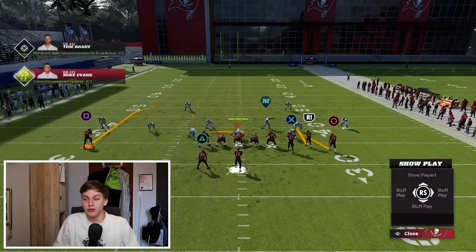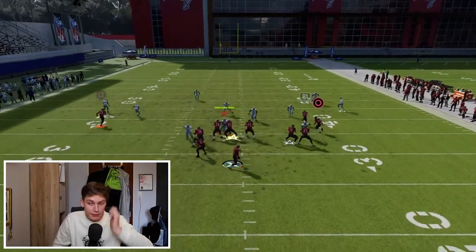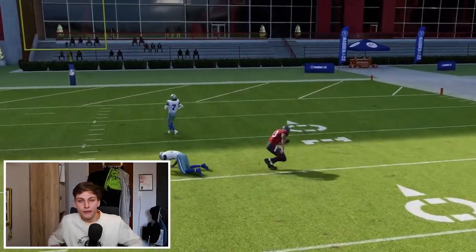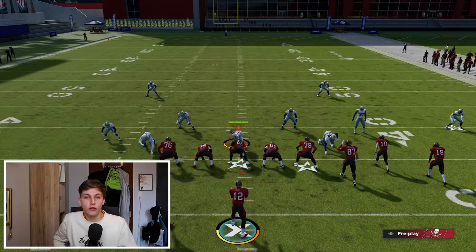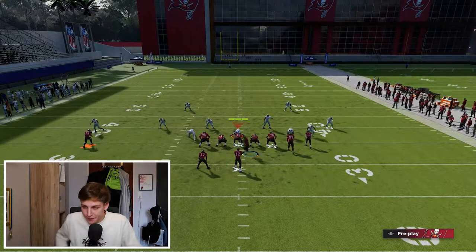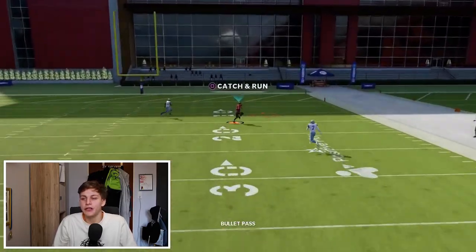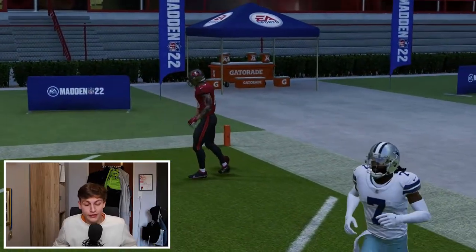I'm going to snap the ball against Cover 3 without the fade first so you'll see a major difference. This is how it looks on defense — snap the ball and you will see I just don't get it. You can see how the inside third is kind of cheating to the post — that's what we don't want. So to make sure this works, I put a fade on my guy. Snap the ball, step up in the pocket, and now I'm just throwing an absolute laser — there's nothing they can do about it. Cover 3 is absolute toast against this.